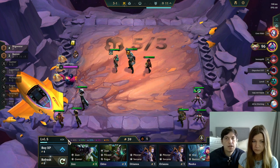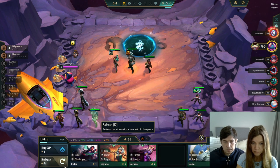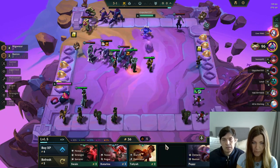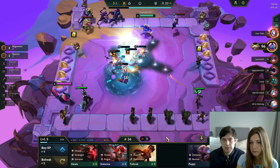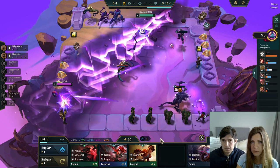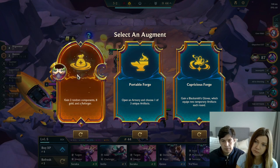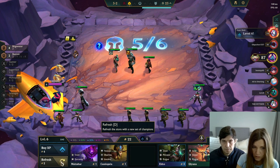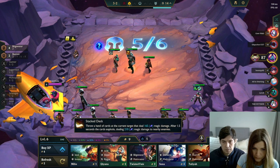Those free re-rolls carry over only for the round you get them, so use them now — refresh and try to hit your units. Keep going until we finish. Next turn we'll just level up, and we definitely want five Bilgewater. Oh — three-star Twisted Fate! In the future it could be nice to put items on him. Unfortunately we can't roll anymore because we need to hit our level targets. Tears and Rods are the items we want — there's a Bow I'll take too, and a Tear is our best Nyla item.